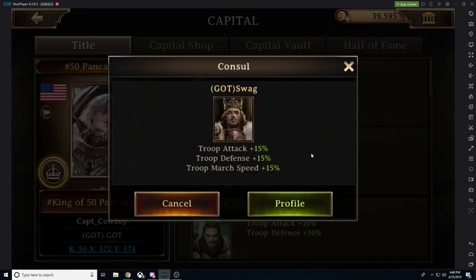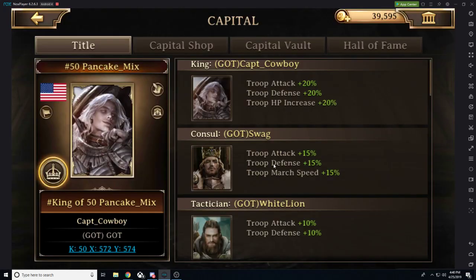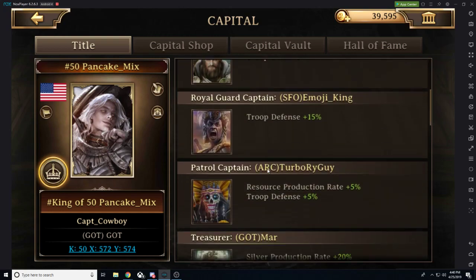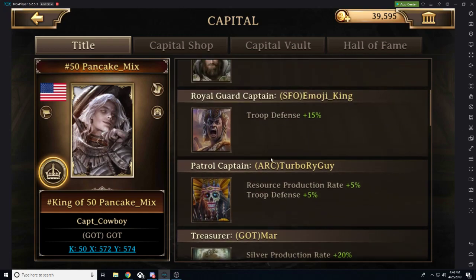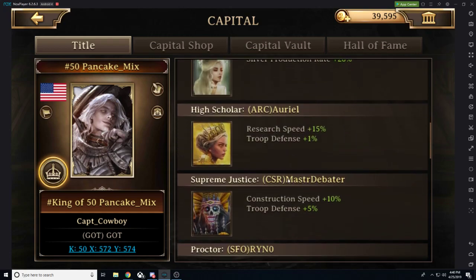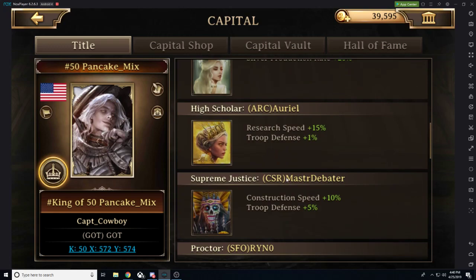Looking at Swag, he has the console title, which gives troop attack, troop defense, and troop march speed. There are a whole bunch of different rewards that are great if you want to give a tactical edge to different players in your kingdom.